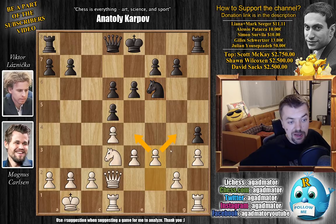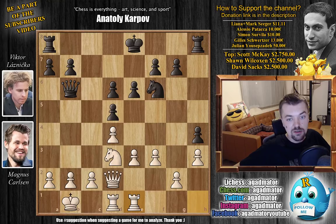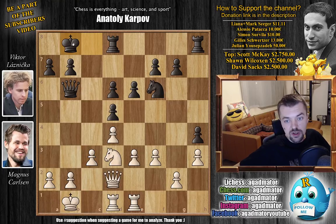Magnus castles queenside and now h4, preventing any pushing of the pawns on the kingside. We have King to b1, just a nice prophylactic move, and Knight to f6, getting the Knight to a more natural square. With f3 by Magnus, taking away e4 and g4 from the dark Knight, and now Queen to b6, developing the Queen. Still deciding where the King is going to go — kingside, queenside, or maybe even stay in the center, although very unlikely.